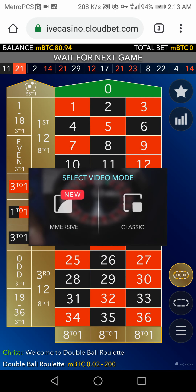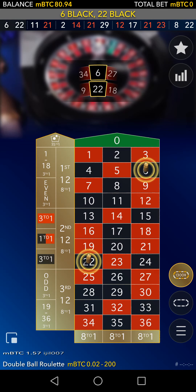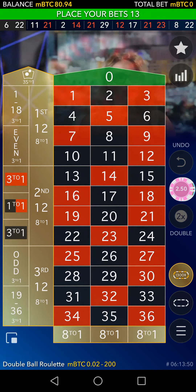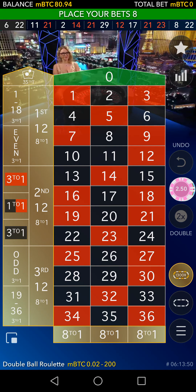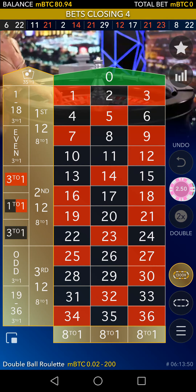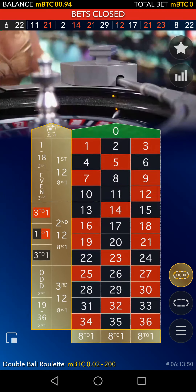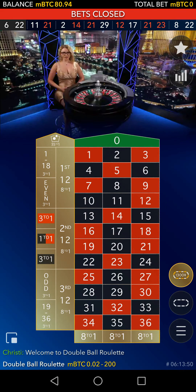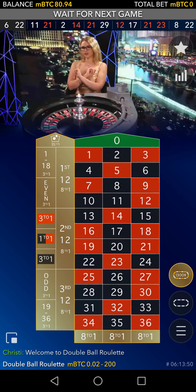We're going to increase the balance. One mBTC is ten dollars, so 80 times 10 is $800 — about $880 total. We're going to increase the mBTC. An mBTC is a milli-Bitcoin. This is how you increase your Bitcoin balance.